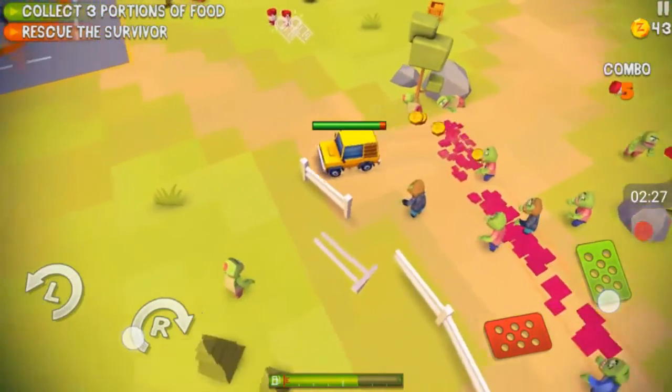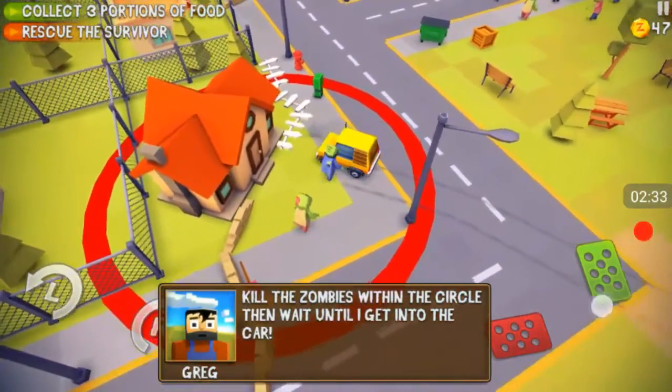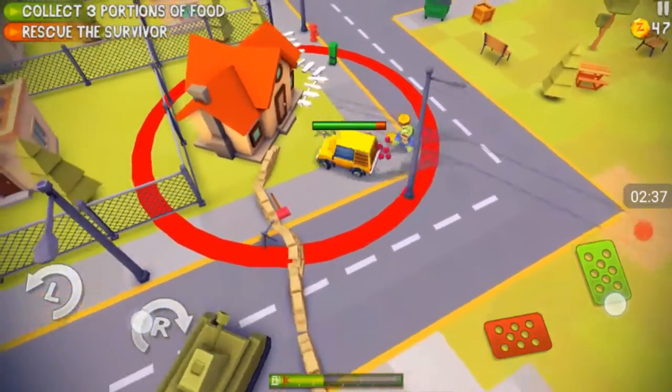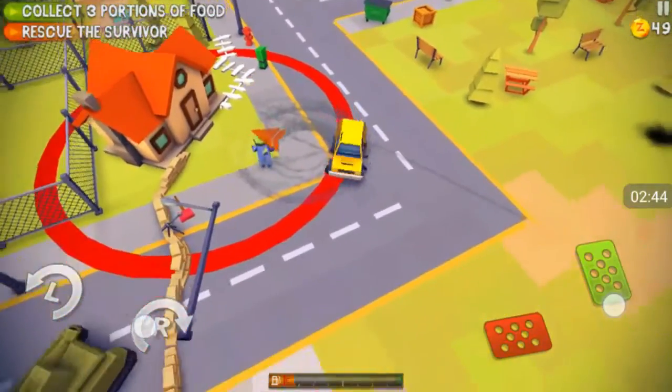I made it to the house. Kill the zombies within the circle until he gets into the car — okay. So I need to get every zombie that's within the circle. This is gonna be very hard, he won't stop moving. Slow down, stop it!